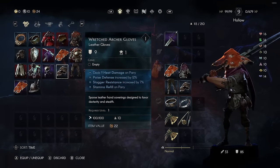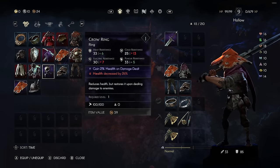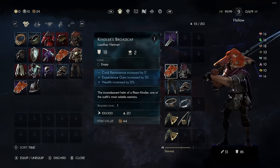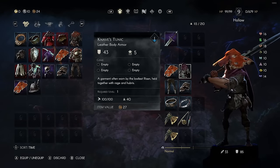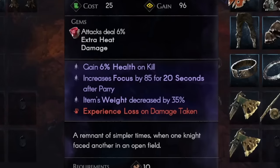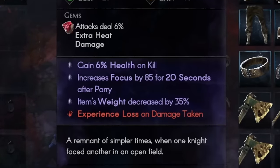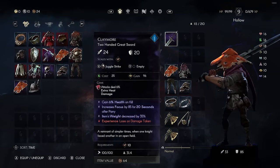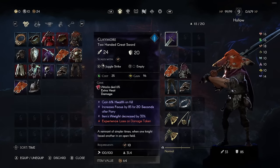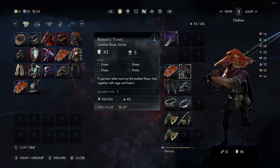Enchants are really simple — positive effects you can find on your gear, like heat damage on parry, poise defense, stag resistance, stamina refill on parry. Purple items have even more potency or better enchants, but they can come with a negative, which can be terrible. I'd just view enchants as powerful passives. A blue has some as a bare minimum but can have up to four. A common item with no enchants is significantly lower in value than a blue with relevant enchants. Look at my claymore: 6% health on a kill — fantastic for progressing new areas. Item weight decreased by 35% — amazing because a greatsword is a really heavy weapon. By reducing my weight load, I can equip more items and get more potent enchants. The negative on this one is experience loss on damage taken, which is far from ideal.